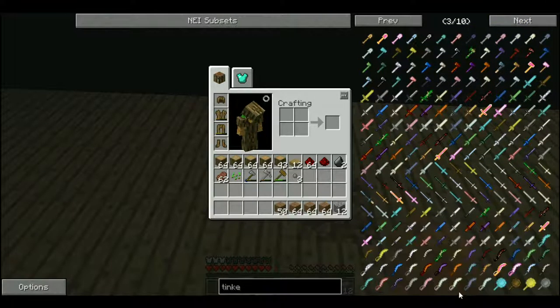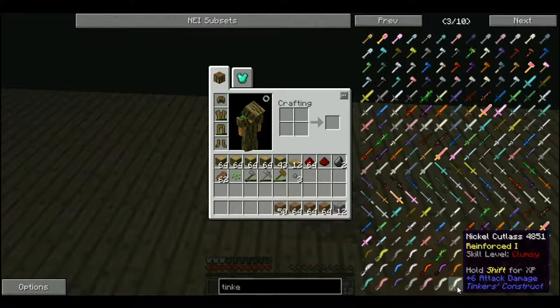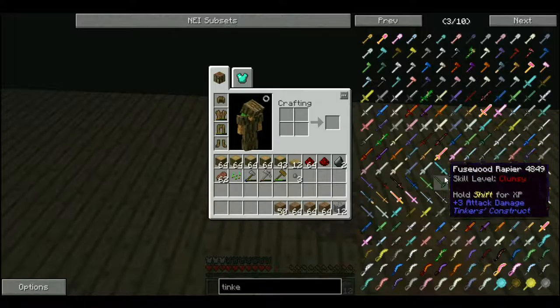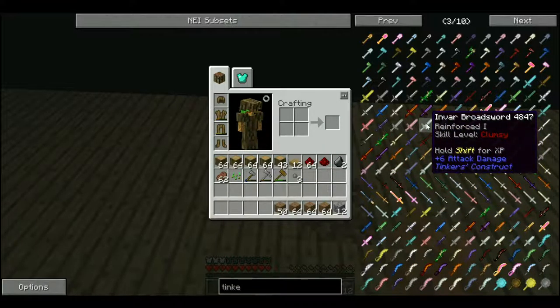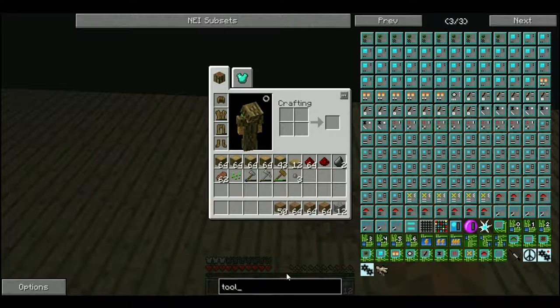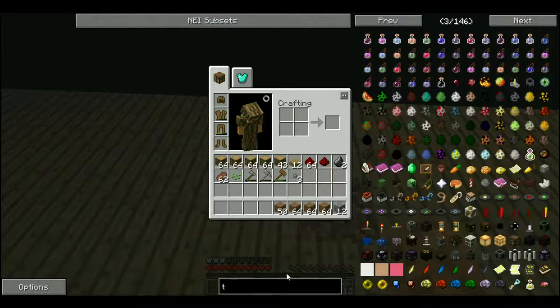Tinker's Construct. Okay, what is a cool tool? Ooh. Cleavers. We can't get those yet. Why not? We need a tool forge. We have a tool forge. No, we don't. We need eight iron blocks for that.